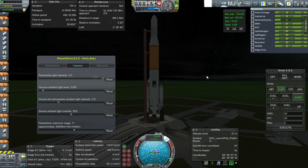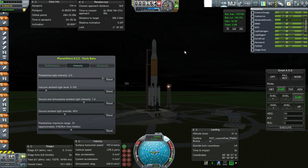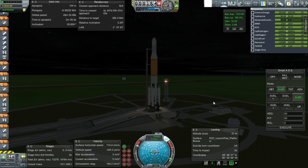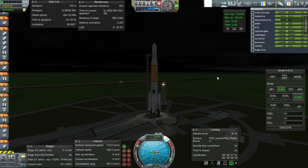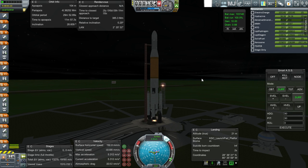I don't want anything to cause us to have to burn any more than we really have to. I'm having a little bit of trouble with Planet Shine again — I thought I could just turn up the vacuum ambient light level and have it be brighter, but that's not working right now. Okay, let's just go. Hopefully the rocket will give us enough light. SAS is on, throttle up, F1 ignite and launch.